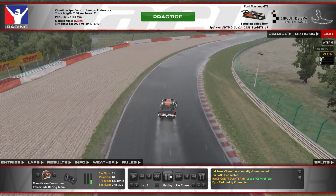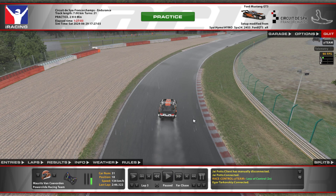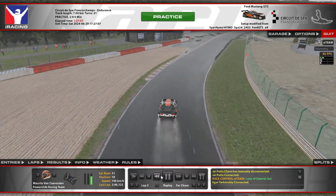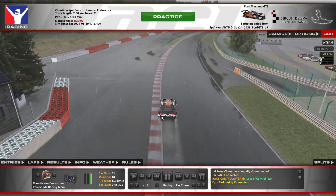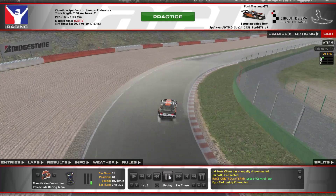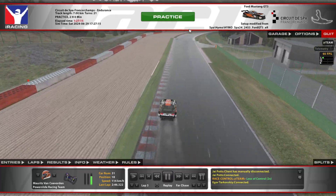Second part of the double right-hander: I like to stay a bit wide here. This corner is incredibly tricky, so you do not want to be on the inside. You can kind of touch the exit kerb, but not too much. Just be wide again.